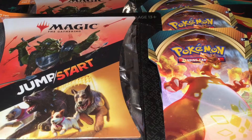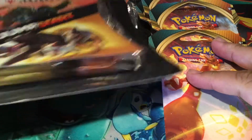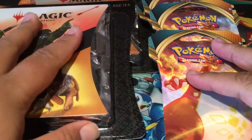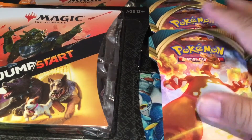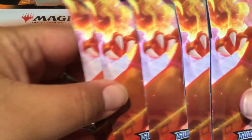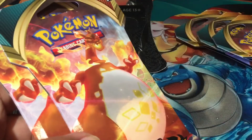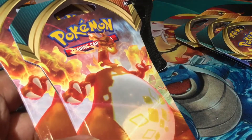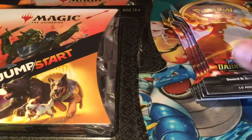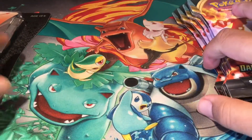What's up everyone, it's TrainerDell, and in this video I have for you a little Black Friday haul. Went to Target and I saw these Jumpstart packs — there's like four in here I believe, was only like $18 — and then a bunch of Darkness and Blaze packs. Well, five. Oddly enough, the ones all in the front were Charizards, so I just grabbed five. I thought that was funny. Let's go right into Darkness and Blaze first.